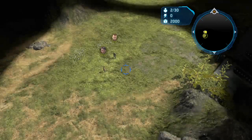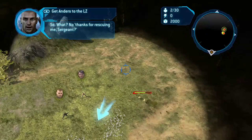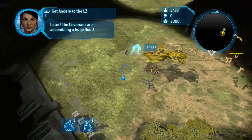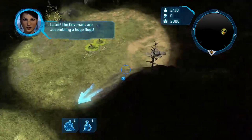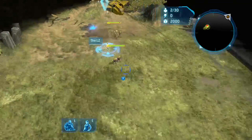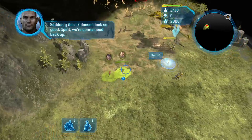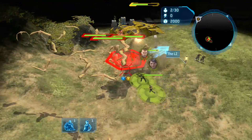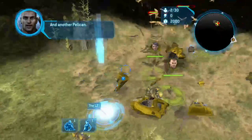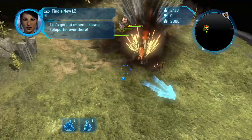Alright guys, I am back. So we have to escort — no thanks for rescuing me, Sergeant. Professor Andrews, back to the Spirit. The Covenant are assembling a huge fleet. Suddenly the ZLC doesn't look so good. I have to hold the base location on this map. And another Pelican on the way. I saw a teleporter over there.